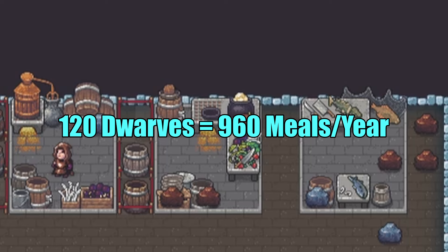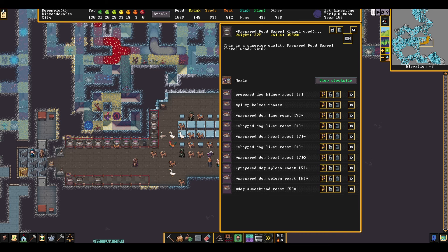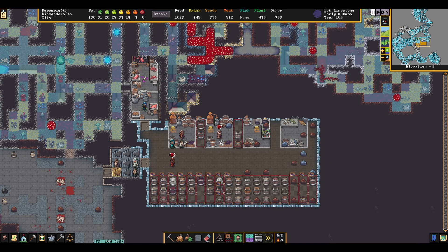We could satisfy this demand completely with 16 max efficiency plump helmet farm tiles, but in practice it's usually simpler to use ingredients like eggs, meat, fish, and cheese, and other high-yield crops like quarry bushes. With food production, it's much harder to control the creation of ingredients, so I tend to create systems that can handle overflow.